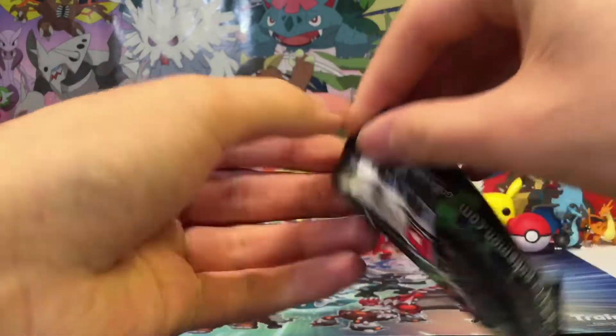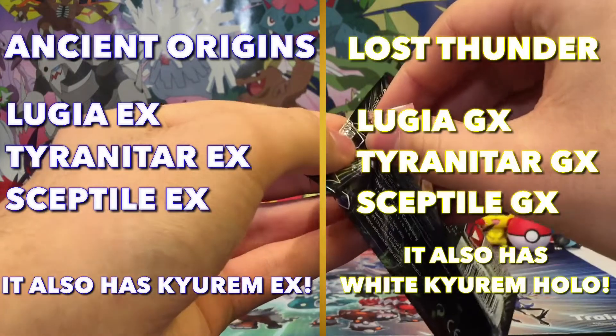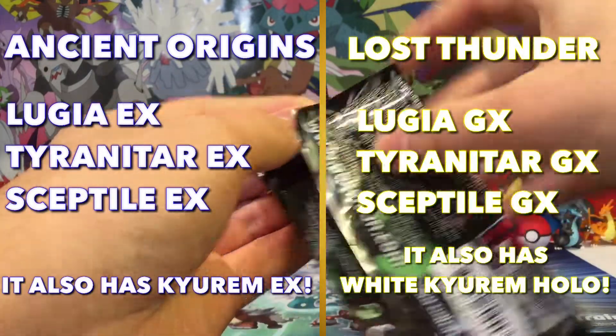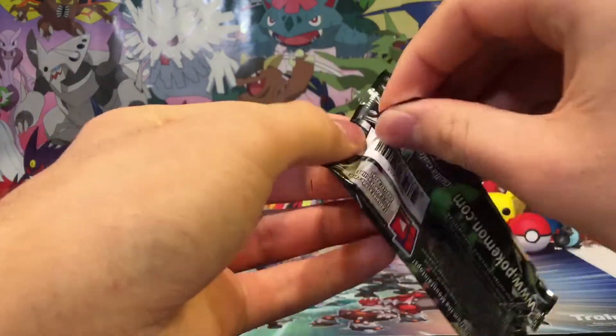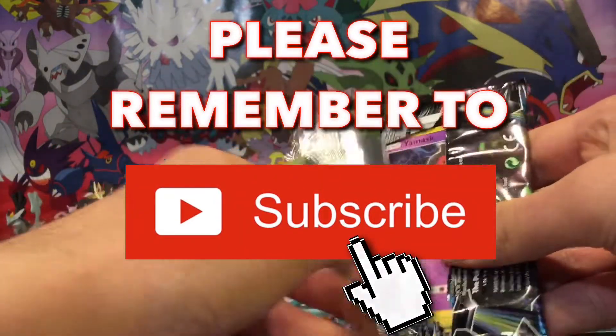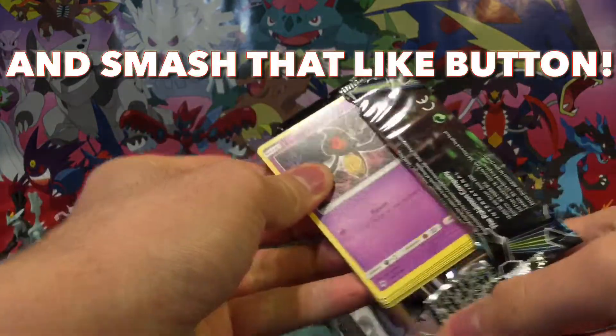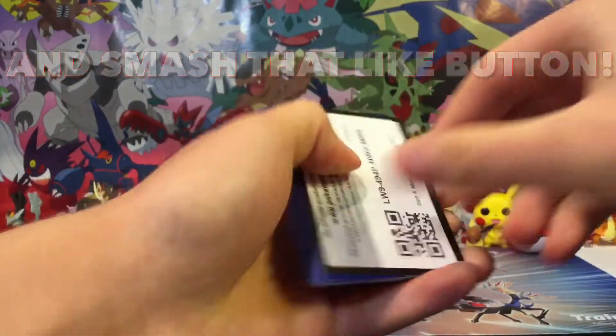The second pack features Celebi on it. And by the way, Celebi Prism Star is actually in this set. I really like Celebi — Celebi is actually in Pokemon Go. And this set actually really reminds me of Ancient Origins, the amazing Pokemon XY series set.